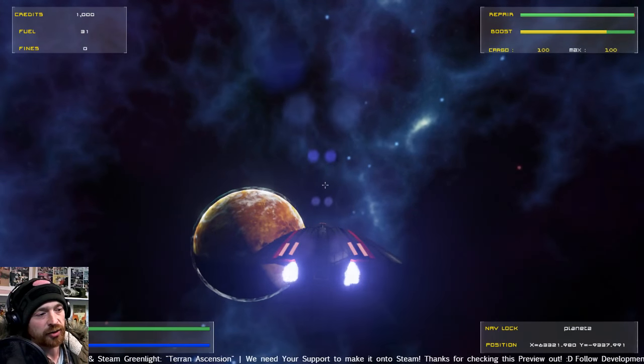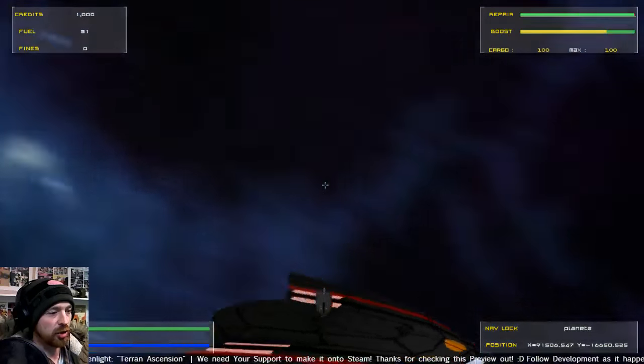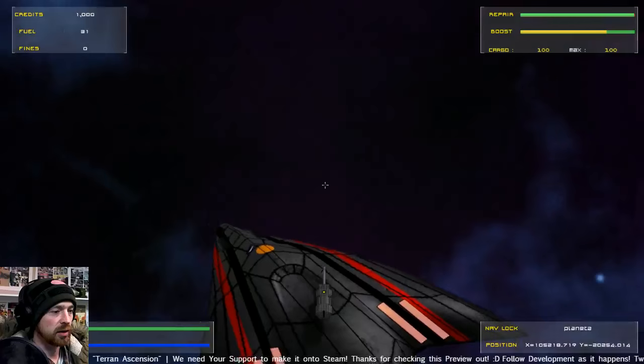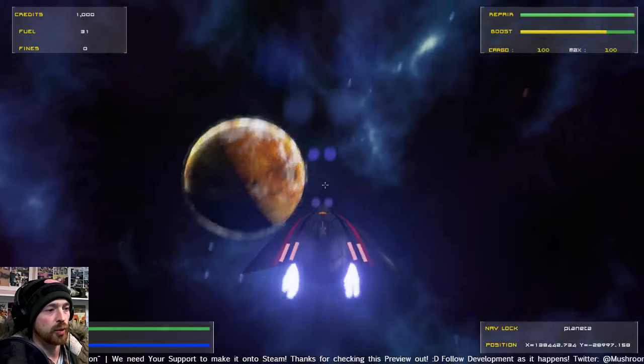W resets the turret because the turret can get a little bit silly at times. It does track all the way around just fine, but sometimes you can trick it and break it. So we're still working on it.